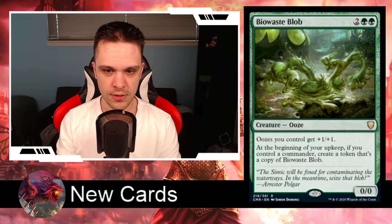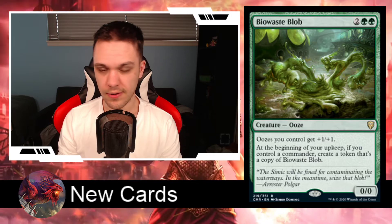Next card, we have BioWaste Blob. It's a 4-drop mono-green creature — an Ooze — for 2 generic and 2 green, with 0 power and 0 toughness. Oozes you control get +1/+1, so it gives itself +1/+1. At the beginning of your upkeep, if you control a commander, create a token that's a copy of BioWaste Blob. There seem to be a lot of oozes coming out over the last couple of years, and this is the first time we've seen a lord effect for oozes. The fact that it generates more of them each upkeep if you control your commander — that's just insane. Every turn you get a lord effect and more copies.